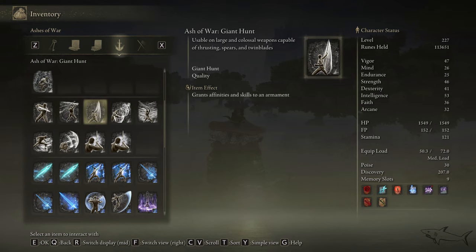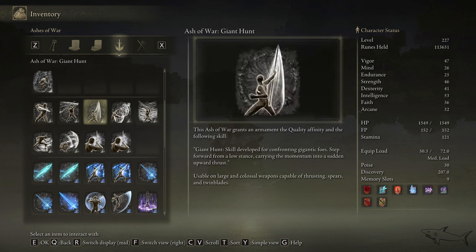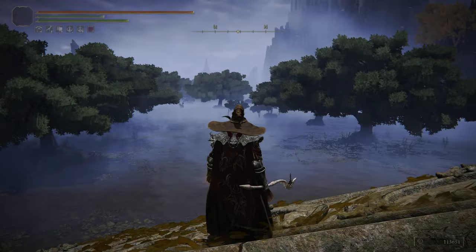Now let me show you the stats of that Ash of War. Here we go — Giant Hunt is the name. You can use it on colossal weapons, spears, and twin blades. Looks pretty awesome, and like I told you, it can just make your enemies fly. For sure they're gonna fly — at least the small ones.